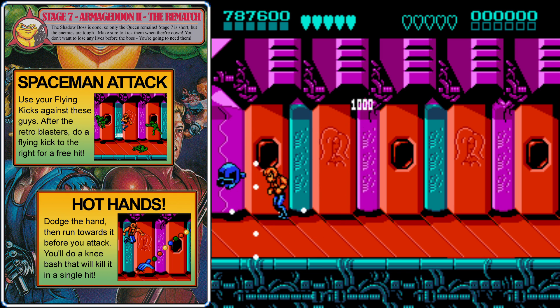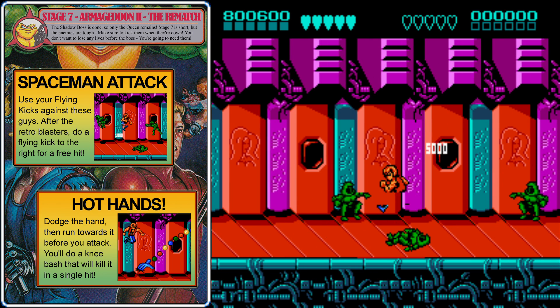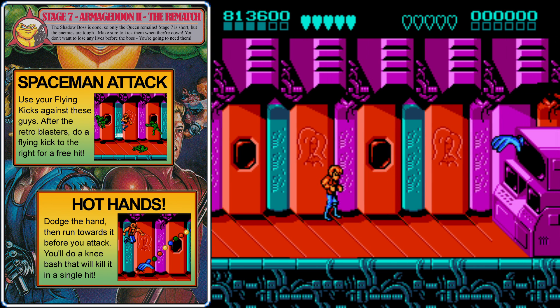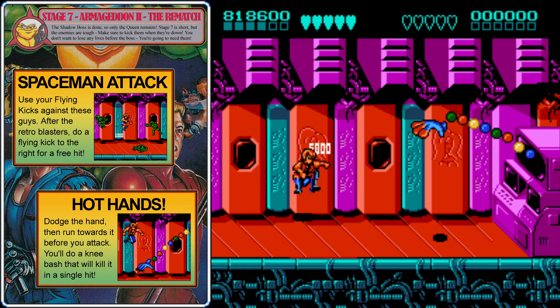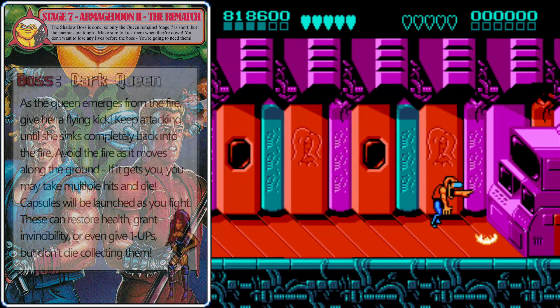Over here there are a couple Retro Blasters — line up with their shadow, grab and pummel them. Then run to the right and do a flying kick — if you time it correctly, you can catch one of these enemies right as they appear on screen. Remember, you need to hit these guys again when they're down. After they're beaten, there's only one more enemy before the queen: a Mechnomit. Whenever this guy stops, do a run then an attack — you'll hit him with a knee drop, killing it in a single hit.